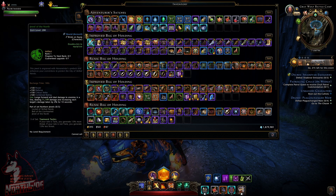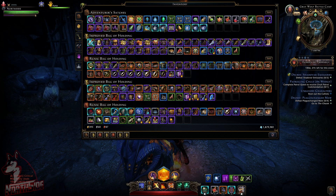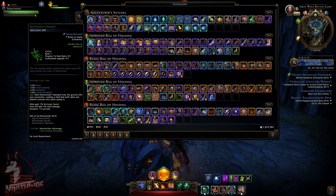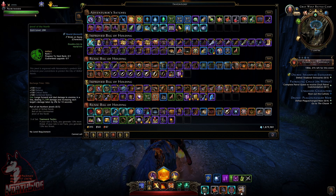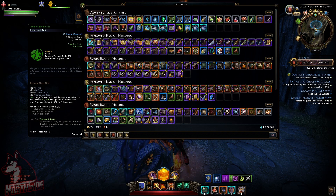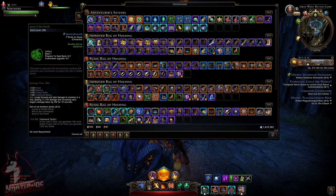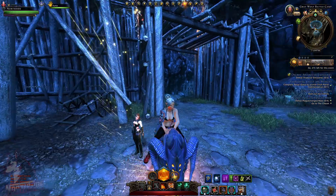We got three Constitution, three Dexterity, and six Constitution on the neck piece. The artifact I won't even upgrade — maybe I'll roll a tank someday. The Neverwinter Buckler gives three Strength, three Intelligence, plus three Combat Advantage — not bad, but I have enough already. The Sigil of Neverwinter neck piece gives six Constitution. The Jewel of the North artifact has Power, Defense, Critical Strike, and Combined Rating — same as the other artifact.